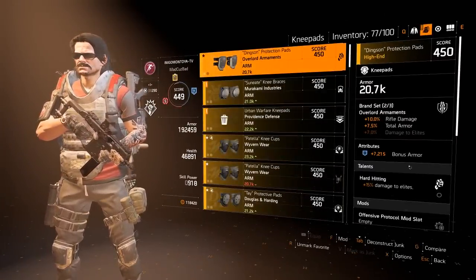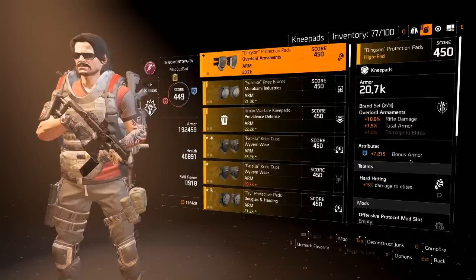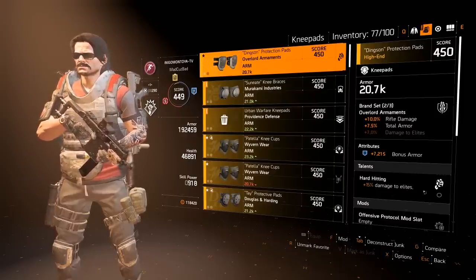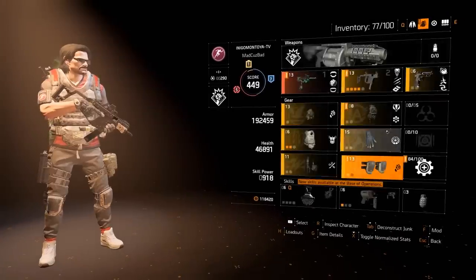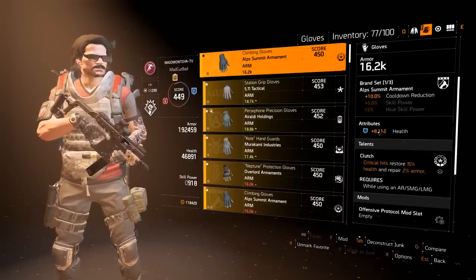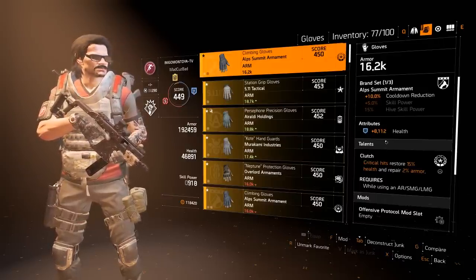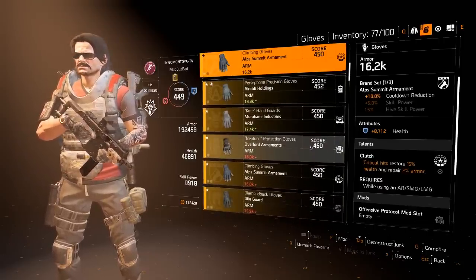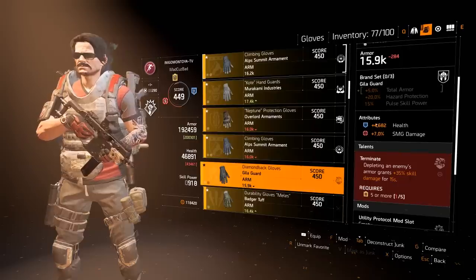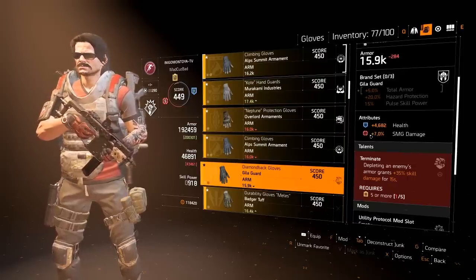For knee pads, you also have the option to run Sokolov, but mine are Overlord to pair with the chest for the two-piece bonus. They have blue attributes to help hit the seven-blue goal. Armor is really good on this build because the more armor you have, the more damage you get from Unstoppable Force. They also have Hard Hitting for damage to elites. For gloves, I have Clutch which is the important talent, plus health. Ideally I want health and submachine gun damage with Clutch, and I have that on a Heligard piece — one-piece bonus gives 5% total armor and 7% SMG damage.